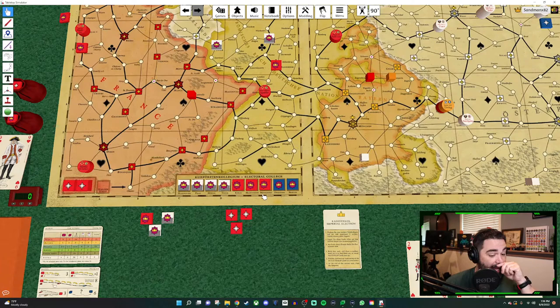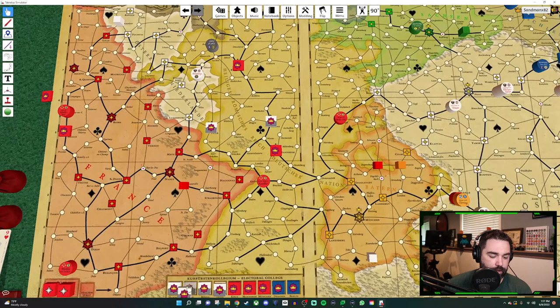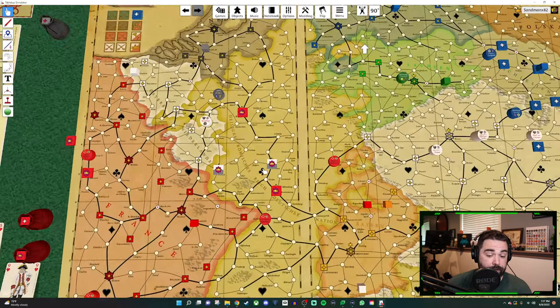When the election happens, Austria's four votes are cast for Austria, France's three votes are cast for France, and the remaining two can swing either way. If Saxony is controlled by Prussia, the Prussian player gets to determine who wins the election. Whoever's kind of losing at the time will probably get the votes from Prussia — if France has most of their victory point markers on the board, Prussia is likely to vote for Austria, and vice versa.